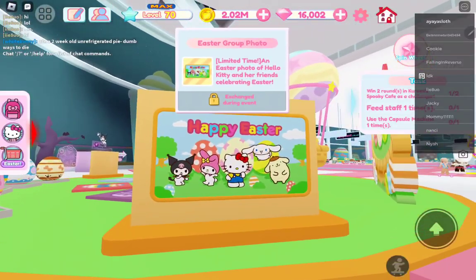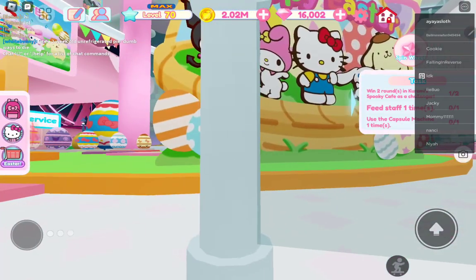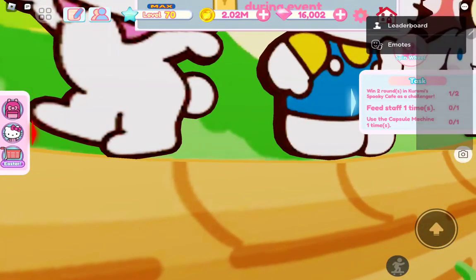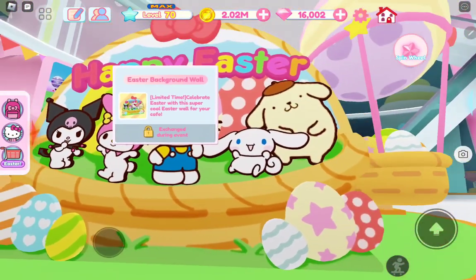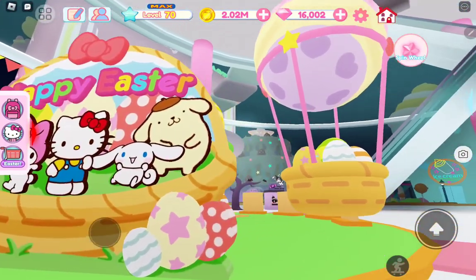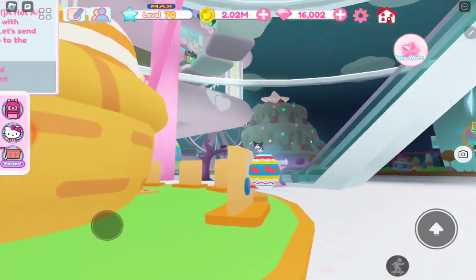Today I'll be sharing with you how to acquire the coveted golden eggs in my Hello Kitty Cafe. These eggs can be traded for new items, all of which can be found on the first floor of the cafe. These items require three golden eggs to purchase, including the cute Easter tree photo, hot air balloon, and wall.